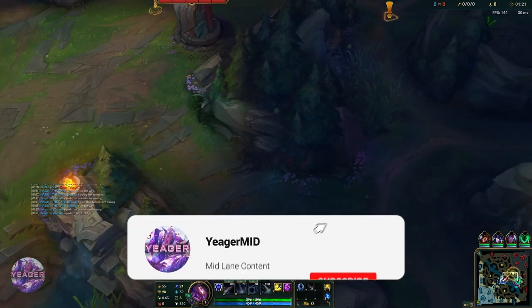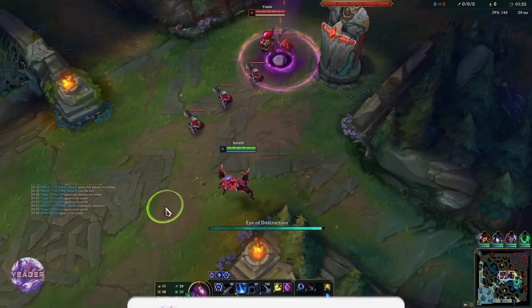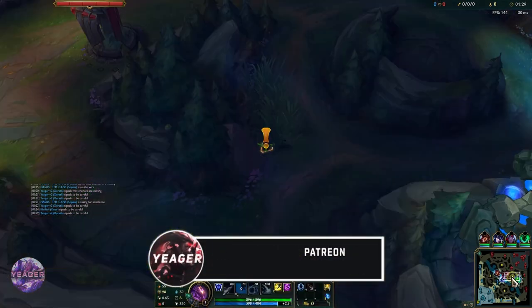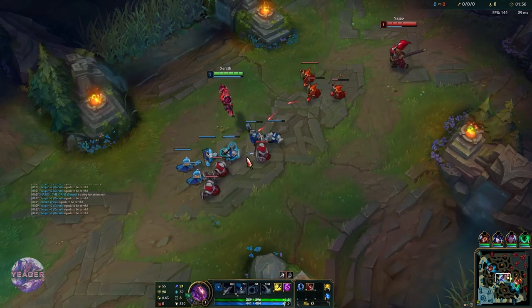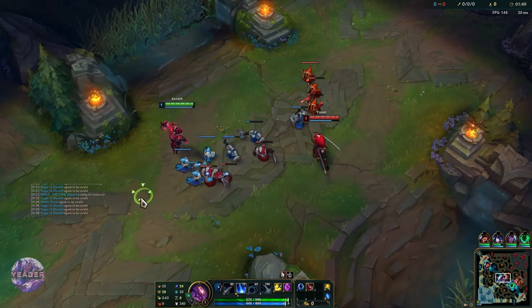Hey guys, welcome back. We are playing Xerath today against Yasuo. Xerath is really fun to play because of his super high range, and in this matchup Yasuo is only able to use his windwall against our E. He is not able to block out anything else — he can't dash around and dodge our abilities because everything we have is skillshot based.